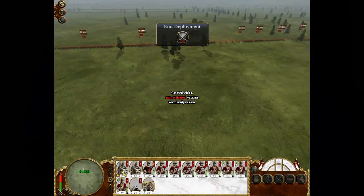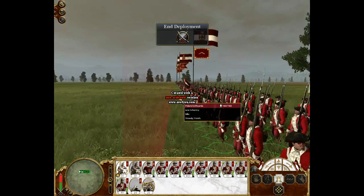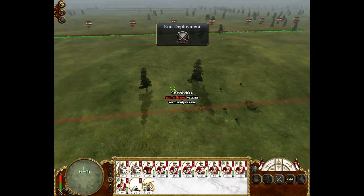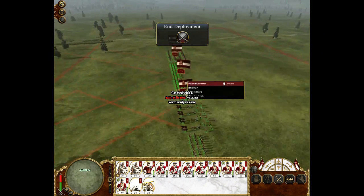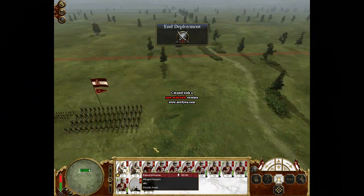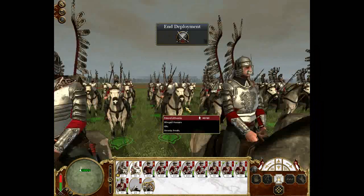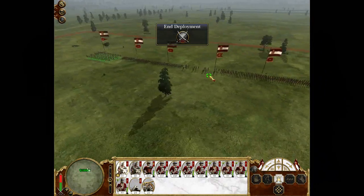I'm gonna play as Poland-Lithuania, so it's gonna be kind of like smaller armies, but the thing is we're gonna have much more experienced soldiers in this battle. My general and another unit has a unit of Winged Hussar soldiers who are one of the best cavalrymen of the game - I think the best cavalrymen - who have the charge ability. These Winged Hussar soldiers have an epic, tremendous charge.